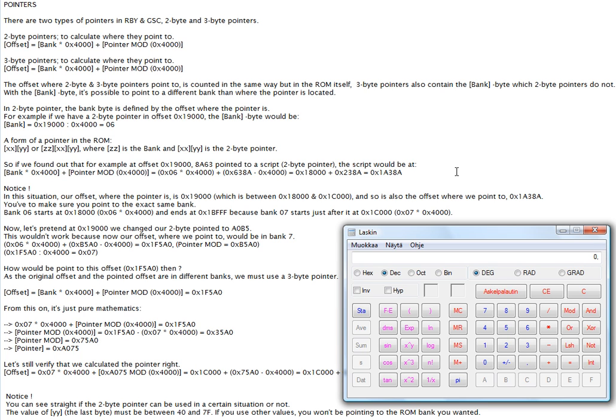So for example, the trainers are located somewhere over here in the ROM — not actually here, but around here — and there's a pointer that leads to this offset. Now we're going to get to how we could, for example, point to this offset.